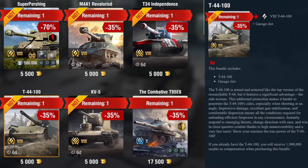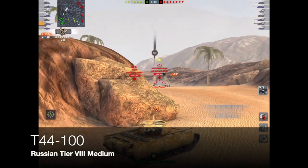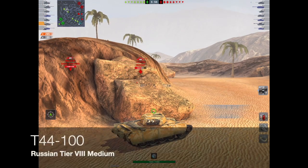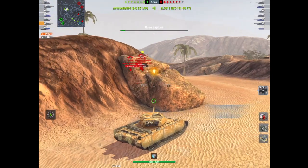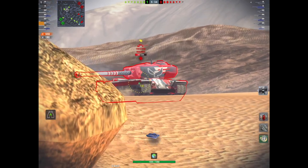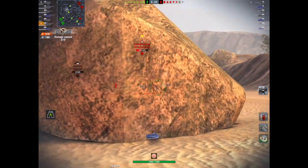Moving on to the T-44-100 — again 5,000 gold, again just the tank and the garage slot. This is a Russian medium. A lot of people don't like it, but I do. It's got one of the worst HP at 1,350 for its tier and class, but the best view range at over 300 meters. DPM is mediocre, penetration is one of the worst, but damage is one of the best. Rate of fire is low at 7.92 rounds per minute with a 7.58 second reload, but it has trolly armor.